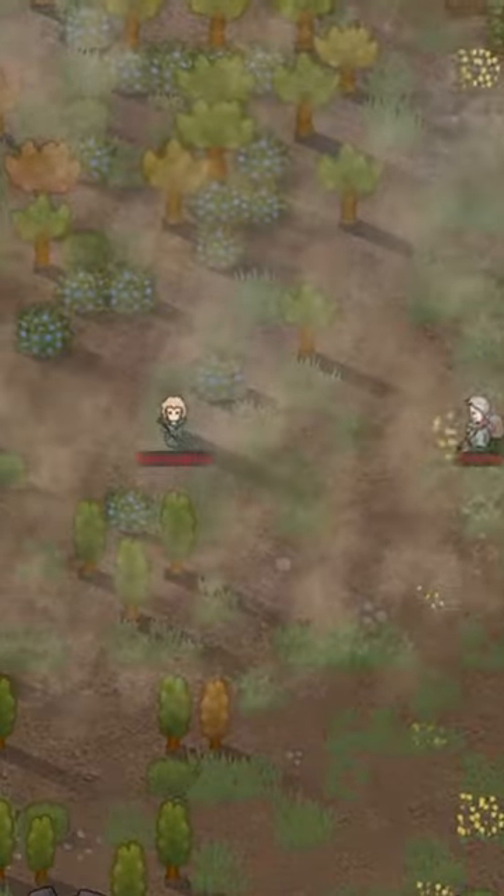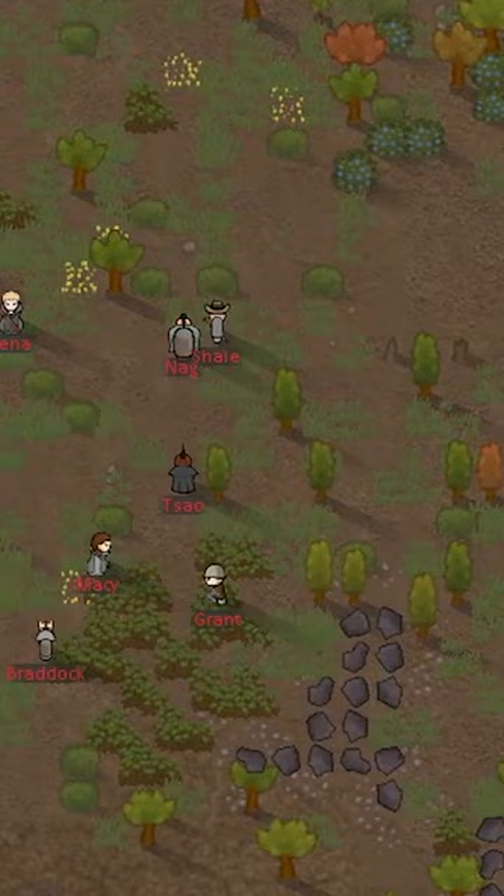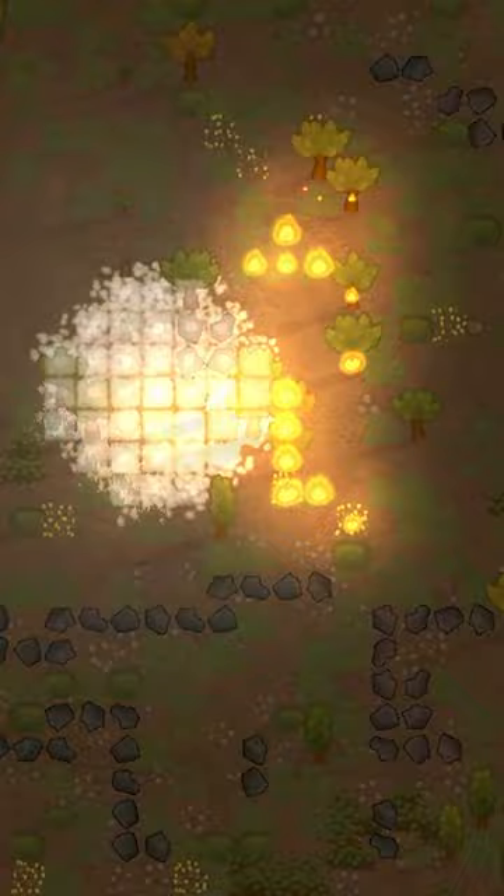Did you know that mortars have more use than just exploding your enemies in Rimworld? Sure, you can bomb the crap out of raiders that are waiting before attacking your base. Sure, you can use them to put out fires, even if you don't have fire foam shells.